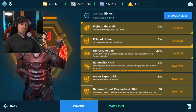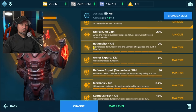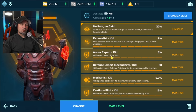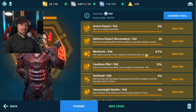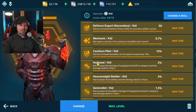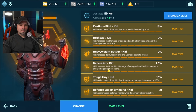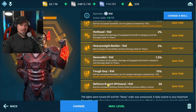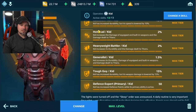So these are the skills I have set up: Fight Till the End, Pillar of Honor, No Pain No Gain, Rationalist Kid, Armor Expert Kid, Defense Expert Kid, Mechanic, Cautious Pilot, Hothead, Heavyweight Battler, Generalist, Tough Guy, and Defense Expert. Rewind or pause that if you need to see those skills again.